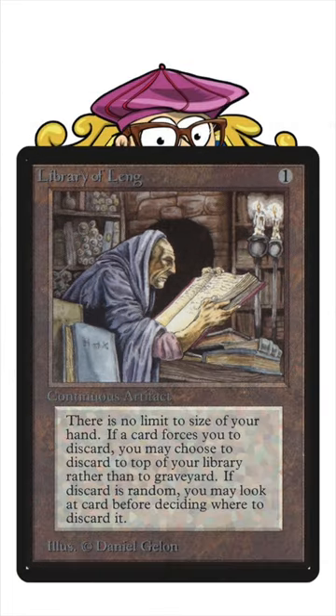Library of Lang is an artifact for one that reads: there is no limit to the size of your hand. If a card forces you to discard, you may choose to discard to the top of your library rather than the graveyard. If this card is random, you may look at the card before deciding whether to discard it or not.